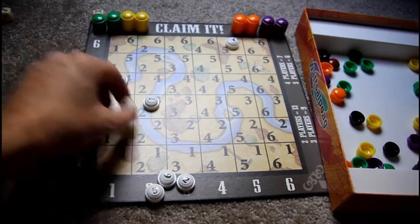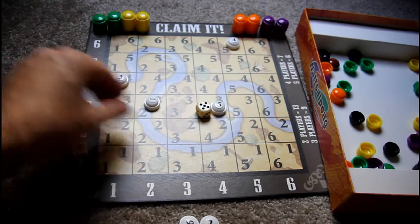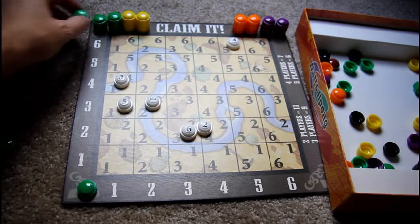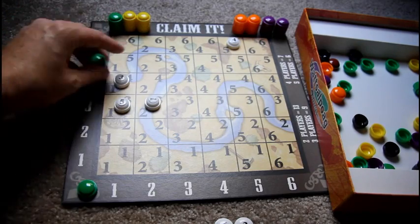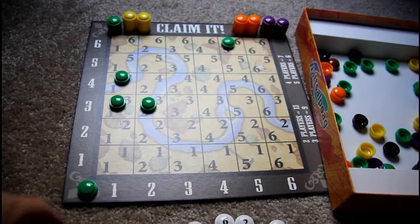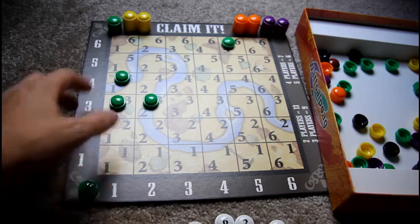He places his number three squatter marker there. Now he decides whether to roll again - if he doesn't roll a two, five, or six he'll lose all those spots. He presses his luck, rolls a one, three, and five - there's a five available, so he places his five squatter marker. He decides to stop, and replaces all the squatter markers with his green player color tokens.